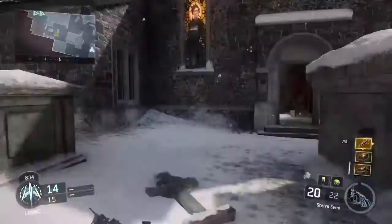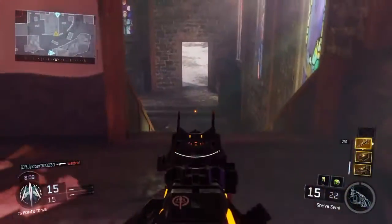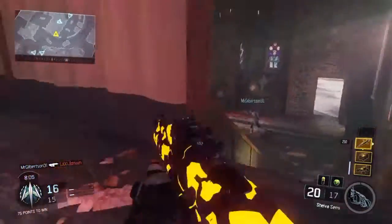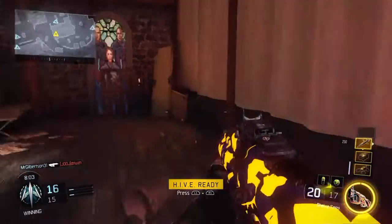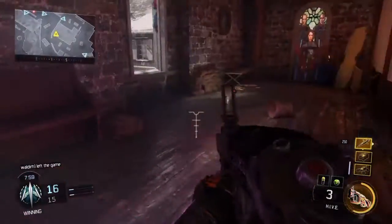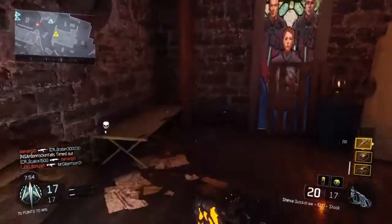So if you guys saw my other video about camping and you feel like camping yourselves, you can select Nomad, get yourself that big OP weapon that every camper wants to use, just booby trap the entire building you're staying in, or wherever you're staying — just place those pods like I'm doing here, place yourself a tripmine, some shock chargers, or whatever you're using.